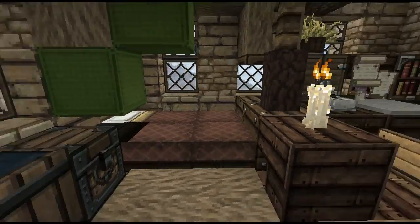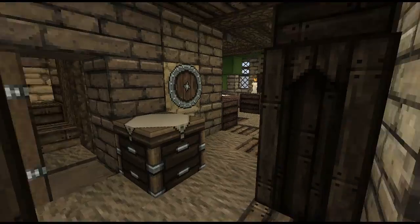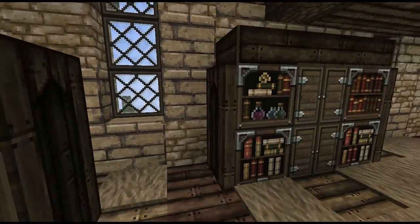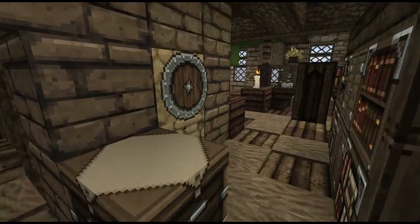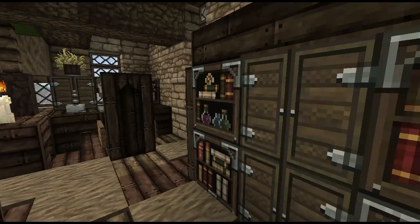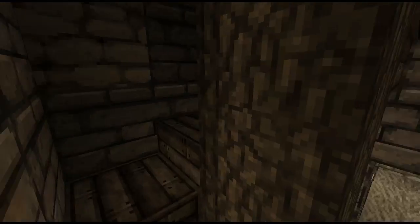I'm going to guess this is the Maester's Quarters based on the high number of bookshelves in here. People in Westeros can't read — really the only people that can read are the highborn lords and Maesters who study to read, and potentially Septons as well. We've got these lovely book textures, but you can't really use them too often. You definitely won't find them in any lowborn house, because they're too expensive and they can't read them anyway.